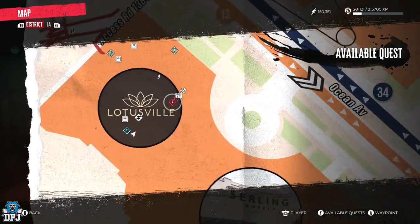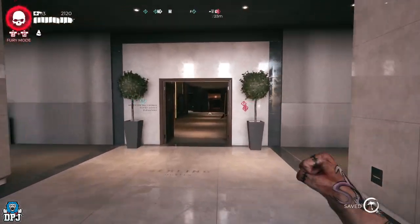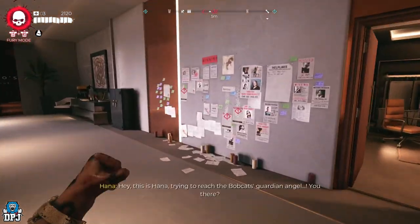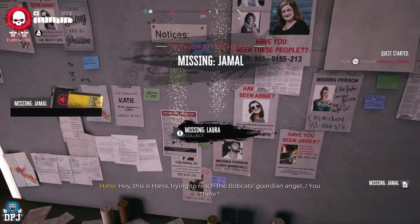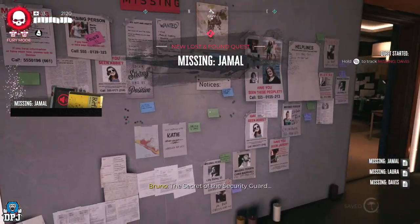These cases are started and picked up within a hotel checkpoint within the Ocean Avenue area. The first three available to you will be Jamal, Davies, and Laura. Let's start with Davies.